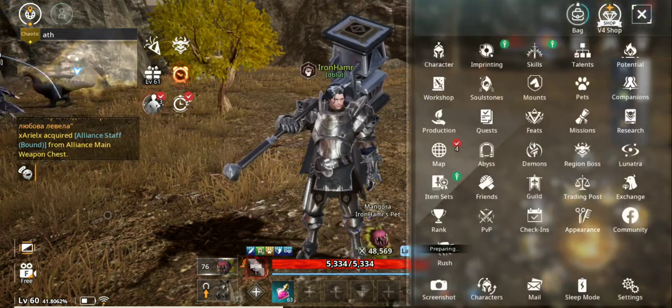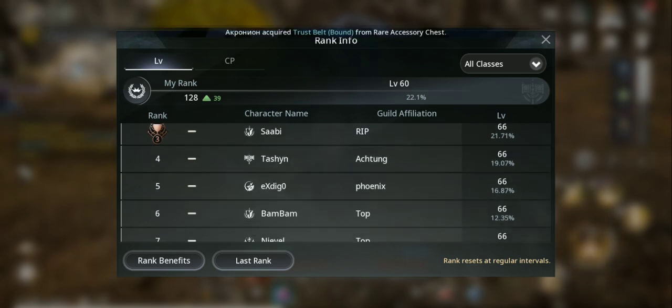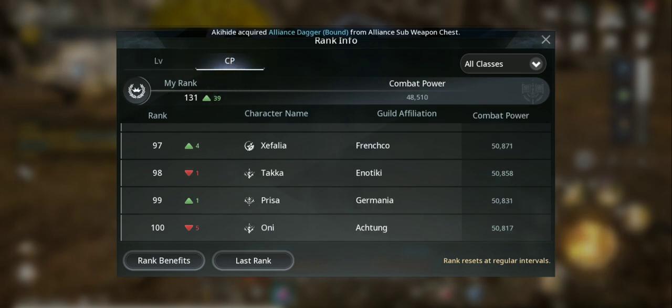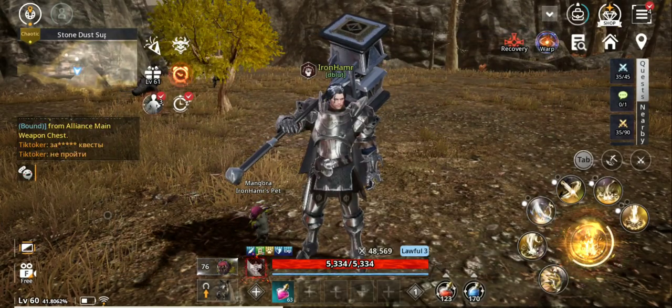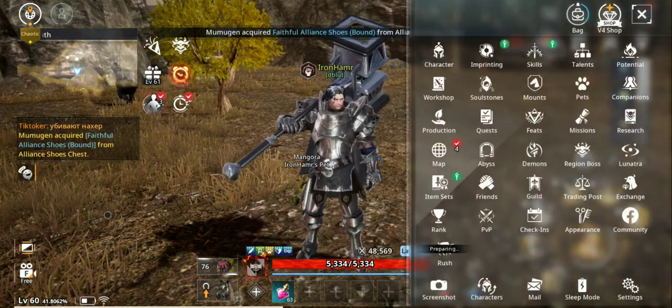I forgot to show you my ranking. If you don't believe me — I'm ranked around 128 in level, actually higher. Let me check top 100 — yeah, I'm around there. And CP rank 131. The highest CP right now is around 90,000. So I'm up there.